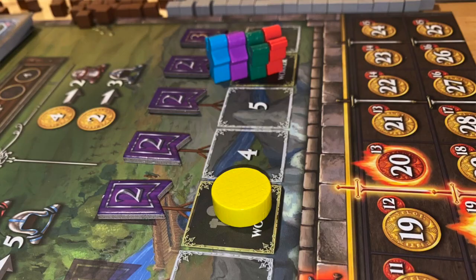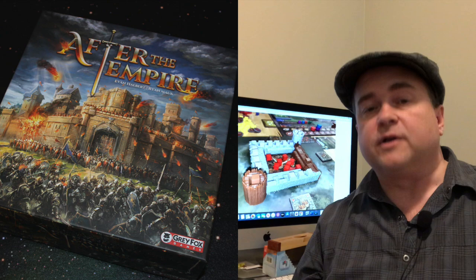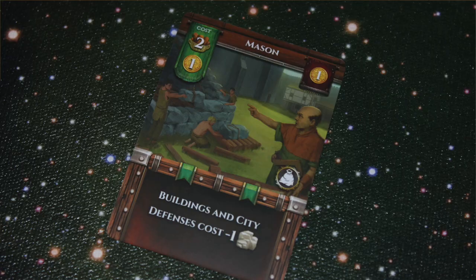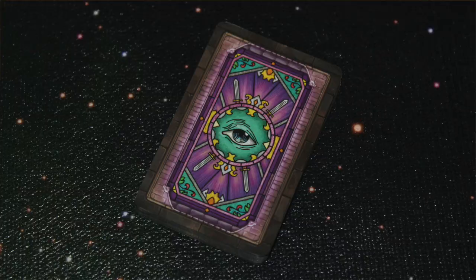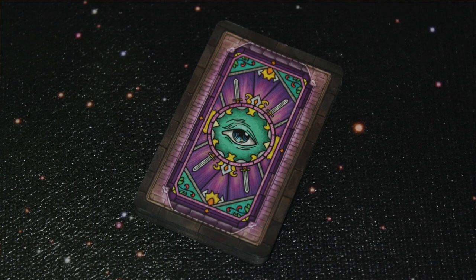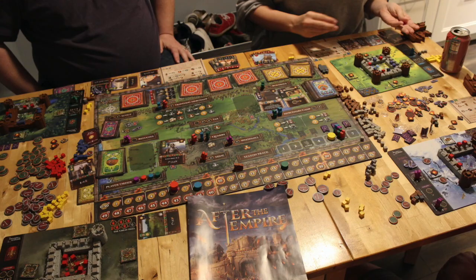Finally, after the seven rounds are done, you look at scoring. You look at everything that gives you gold: your building cards, your refugee cards, any flag tokens you've won, and one gold for each active farm regardless of its level. You reveal any secret objective cards; if you've met those objectives, that gives you additional gold. You add all of that to the gold you already have on the board, and whoever has the most gold wins After the Empire.